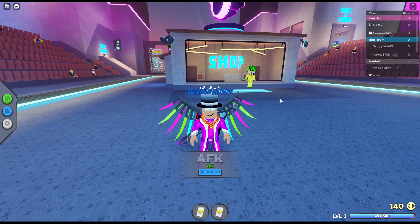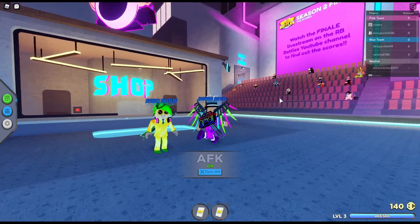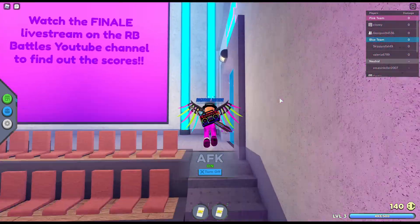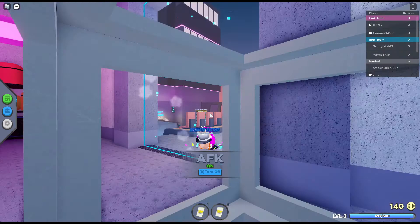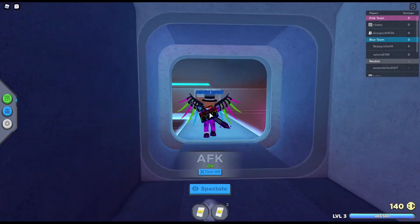Hey everyone, welcome back to another video. In this video I'm going to be showing you two new things in the recent RB Battles update. The first new thing is that the shrine fuel is now at 90%, which is cool.